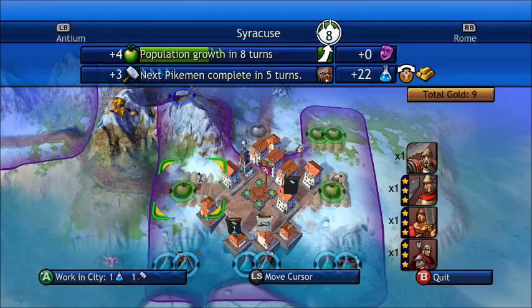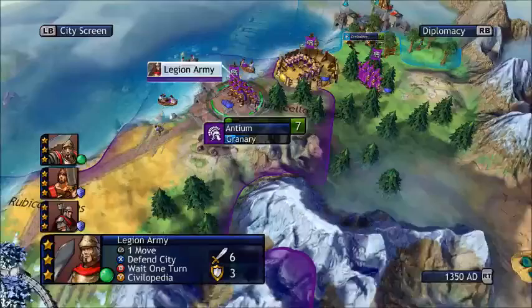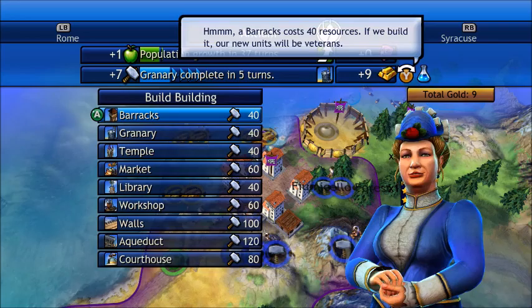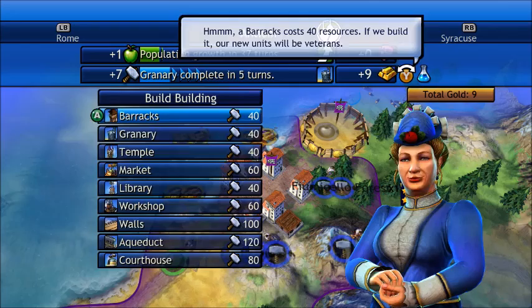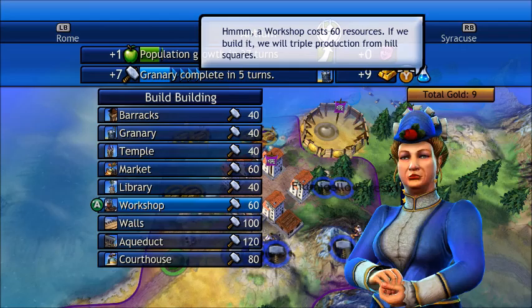Granary in five turns — not bad. This one actually has less production and we have four people working in here. I don't really like it that much, so I'm probably gonna keep it at two. We get more food production, so I'm just gonna leave it at that.